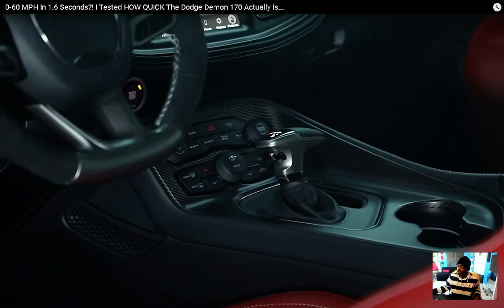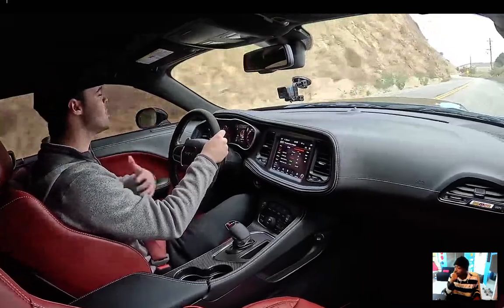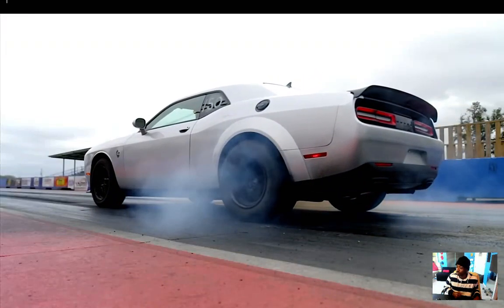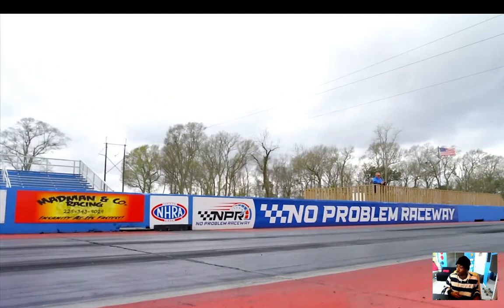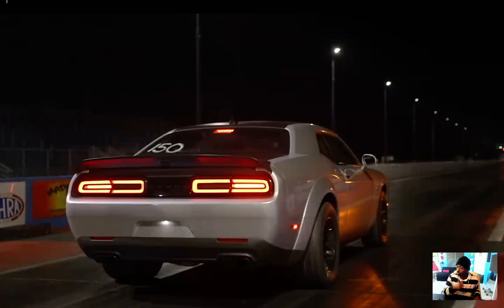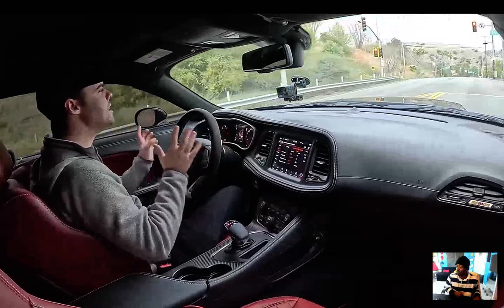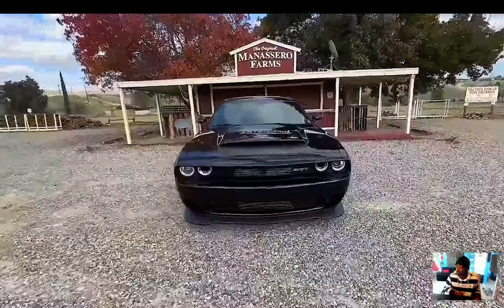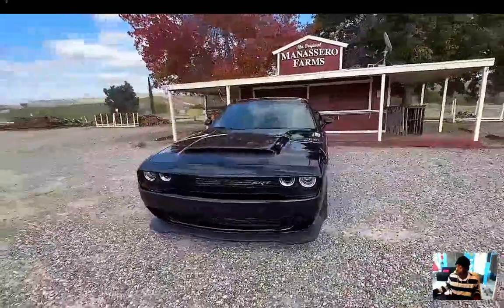The Demon 170 is the final of the last-call Dodges. Where does the 170 come from? 170 proof equates to 85% alcohol, which references E85 — the fuel this car runs on. E85 is available at many local gas stations, and it brings the power up to 1,025 horsepower and 945 pound-feet of torque. If you run it on 91 or 93 octane, you're getting 900 horsepower and 810 pound-feet of torque.